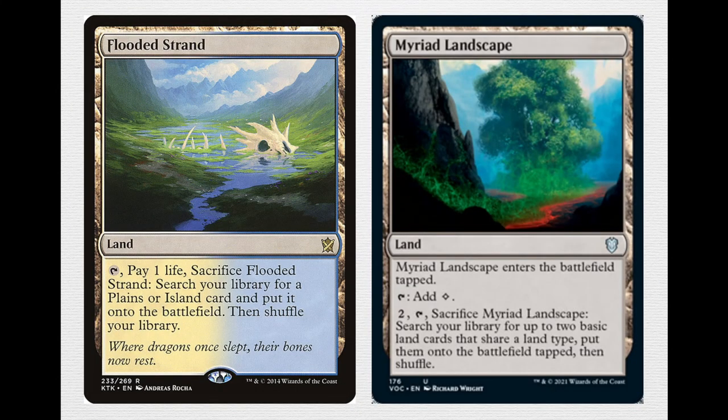I'm not playing fetchlands like Flooded Strand — I've tried to keep this deck fairly budget-friendly. This deck runs Myriad Landscape, which allows you to search for two basic land cards of the same basic land type, so you can search for two Plains and put them into play. You can get double landfall triggers for your Emeria Shepherd, or with Sun Titan you can keep looping Myriad Landscape to make land drops every turn.